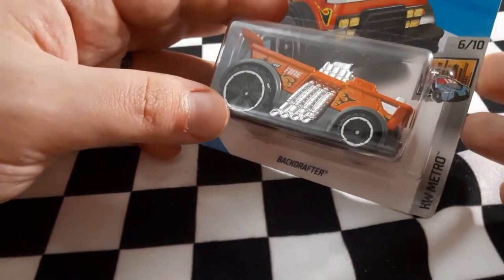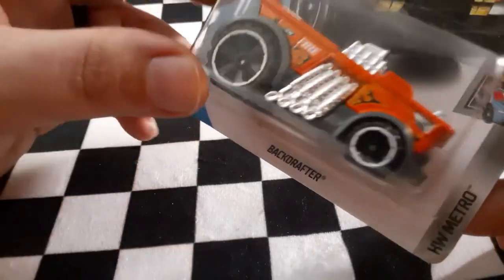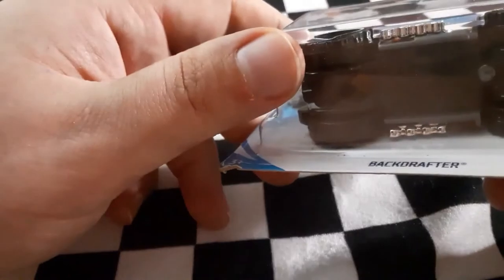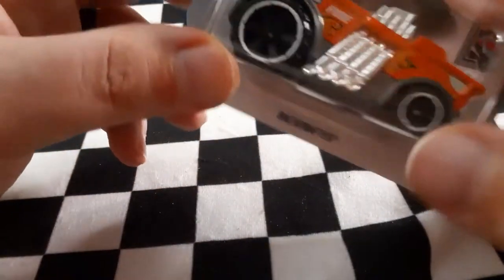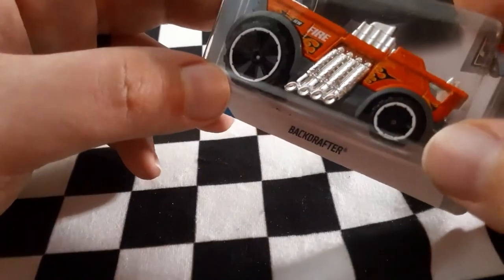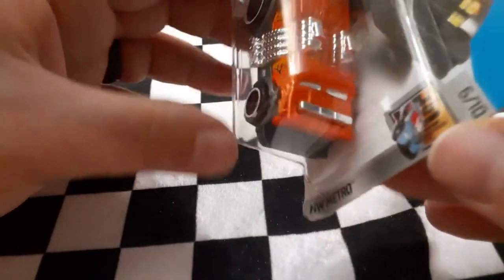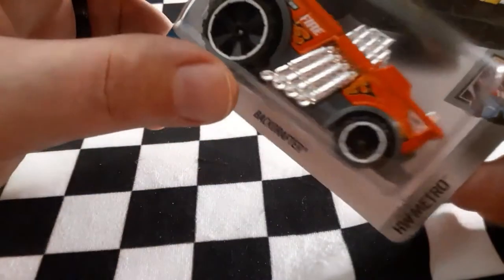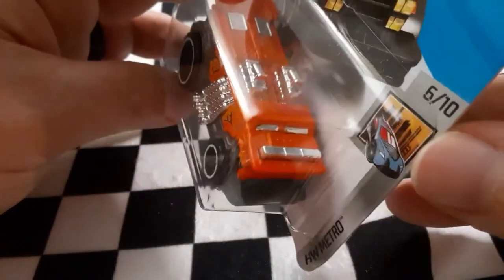Next up we have Backdrafter. Backdrafter is a heavy model with really big ridge tires on the back and normal size ridge tires on the front. It has a cool angle to it — like a souped-up version of a fire truck. That is pretty sweet looking.